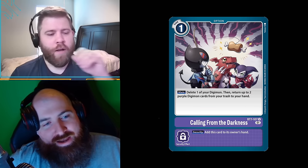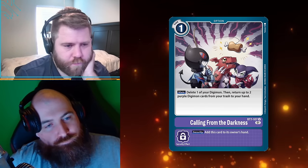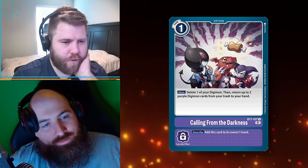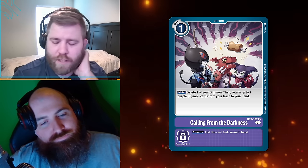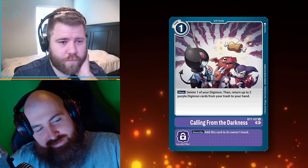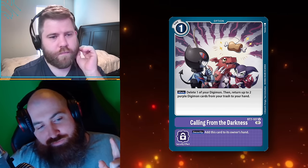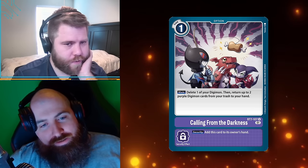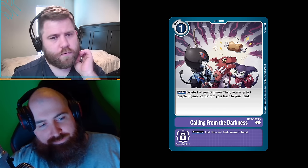When knocked out of your security, add this card to its owner's hand. It depends on how expendable your Digimon can be — if something had an enter-the-battlefield effect, sacrificing it to this and returning the same card from trash would be very strong. You see the Guilmon on the image of this card — from a previous set, it has the effect of gaining a memory when removed from the battle area. Are there a lot of cards with death triggers like that?